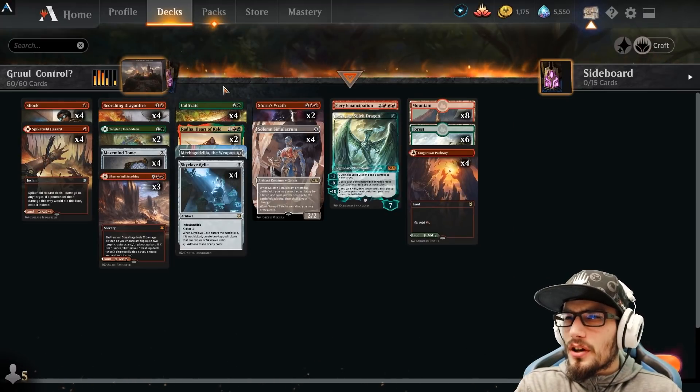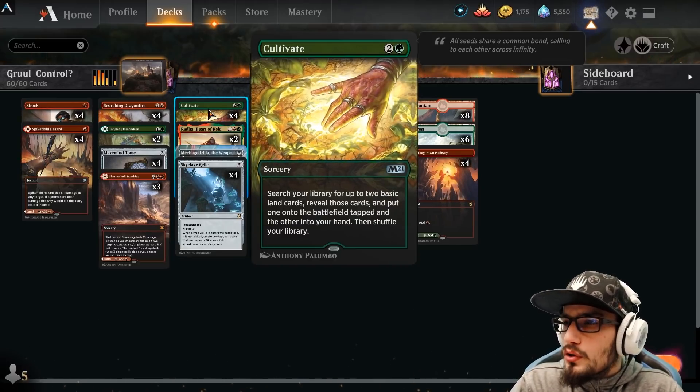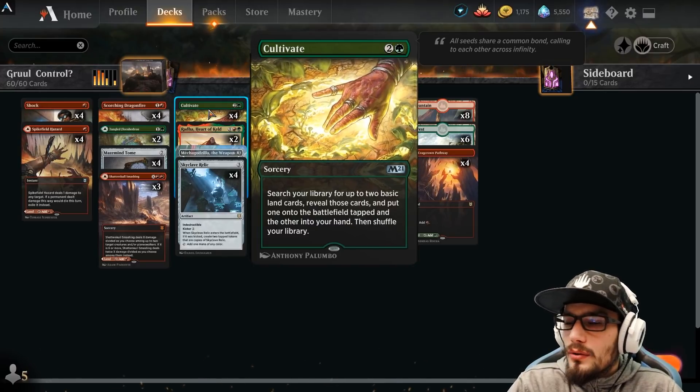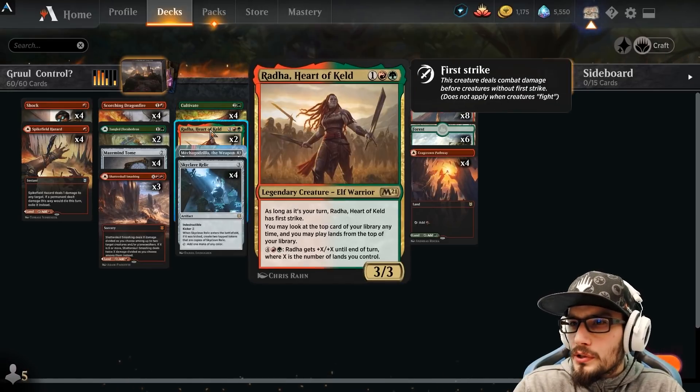Getting into our three drops, we have four copies of Cultivate at Sorcery Speed. We're searching our library for up to two basic land cards — one goes into our hand, the other into the battlefield tapped, which is pretty cool. It's just some standard ramp for your three drop.